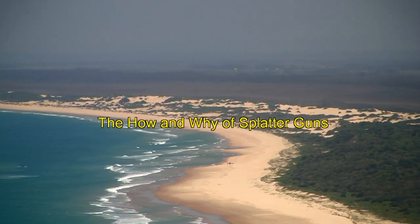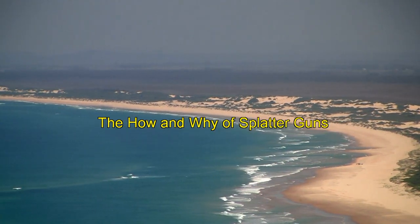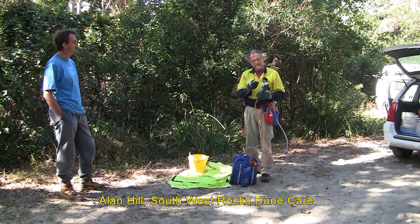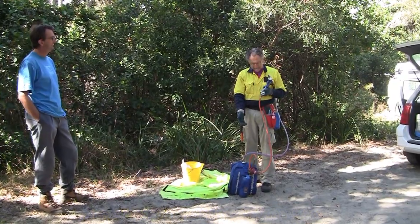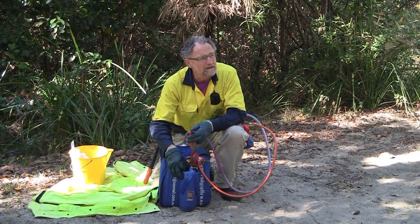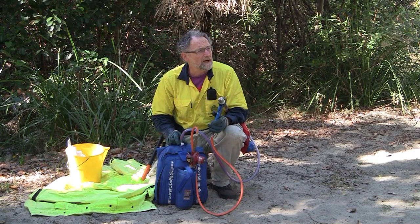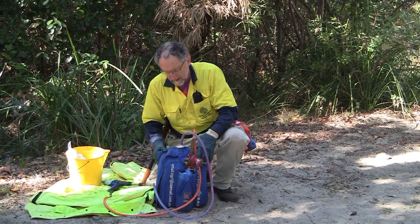The most effective tool in the war against this weed is the splatter gun. This film demonstrates how to use it effectively. The splatter gun is basically a modified drench gun for drenching sheep, but with a different nozzle. We use it because it's gas-powered. In this little pouch, we have a 1-litre gas pack with a regulator, attached to the gun, which is attached to a reservoir contained within this carry pack.